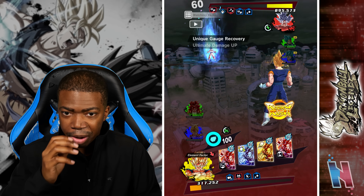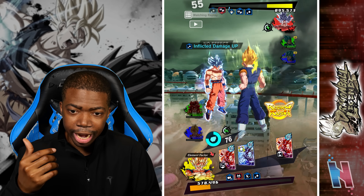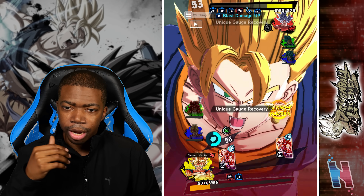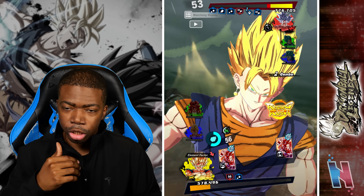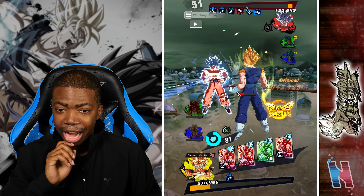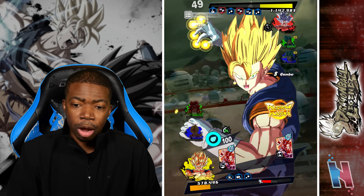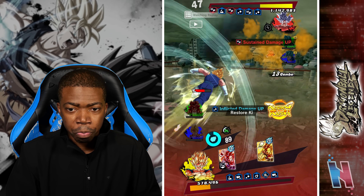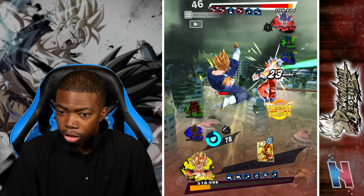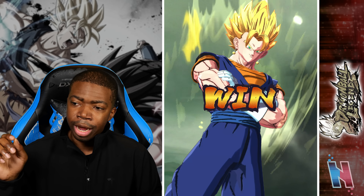He pops a special skill, getting his unique gauge full again, but I tap and he dodges. I throw my special move — it does good damage — I have a special skill and need to use it to my advantage. The opponent sidesteps twice but I'm able to wipe him out. I throw my special skill, follow with strike — I'm element neutral so there's no way this isn't going to kill — and that's game! All three battles we fought against a UI Goku and somehow managed to beat the odds and come out on top against a prevalent red unit in this current meta.